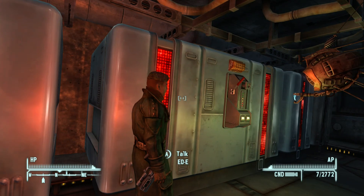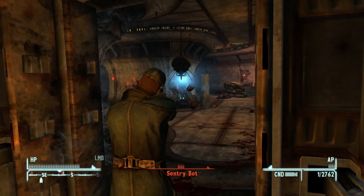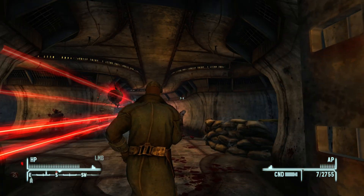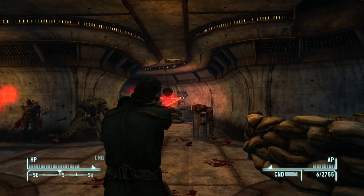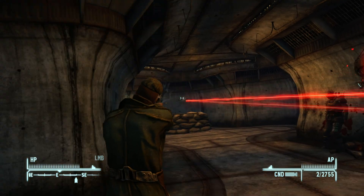Come over here and get EDE to activate this thing. Be prepared — there's going to be a good fight with some robots. Once you take all these guys out, just take an immediate left. There is another room with a bunch of goodies and some U.S. military combat armor. And that's all that's in the bunker.